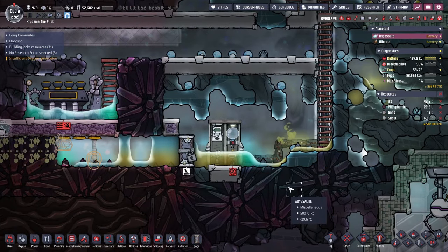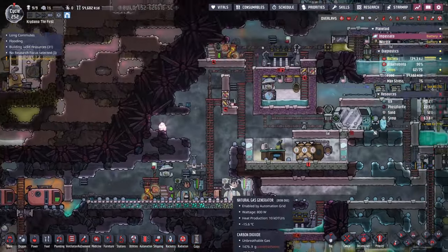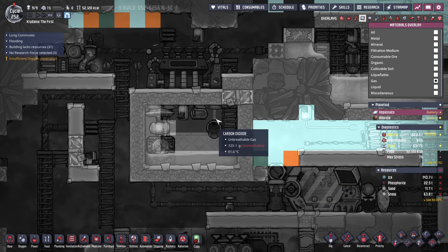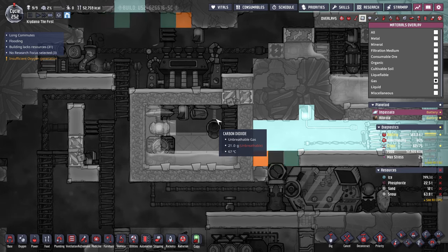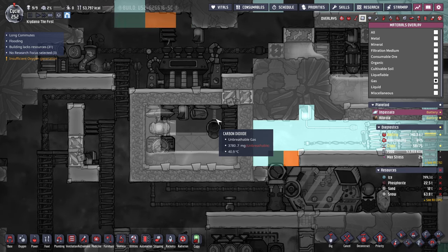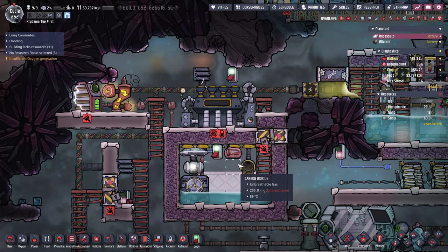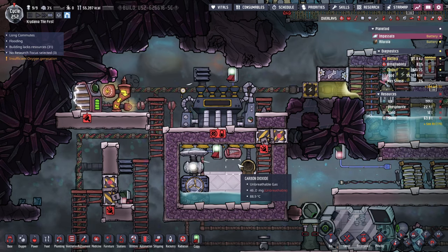Alright, we got our Atmos suit finally, and it's getting filled up with some oxygen. Hopefully our dupes can now carry out those tasks successfully. We got to turn on this gas pump again to get all the CO2 out of here. I like to watch it go from grams to micrograms — five grams, there it is. Milligrams first, then micrograms. I don't know what the smallest amount is but it's probably like 0.1 micrograms.